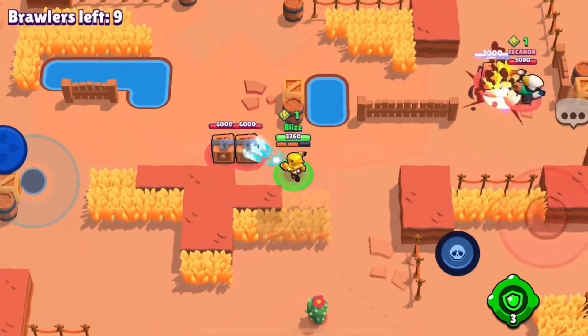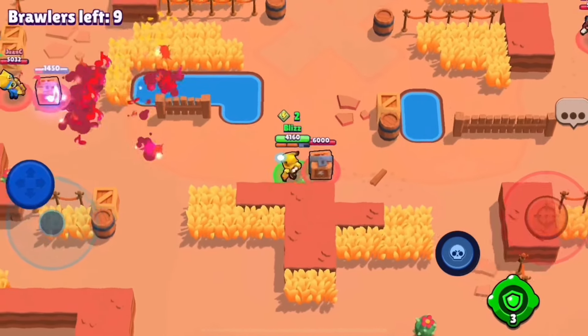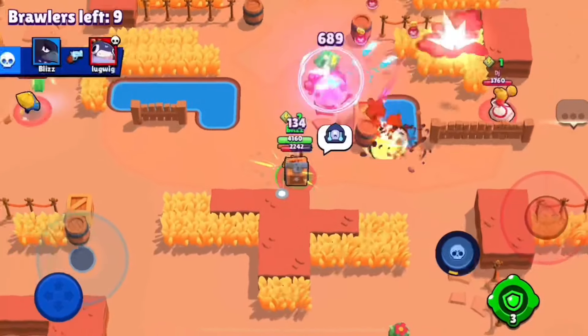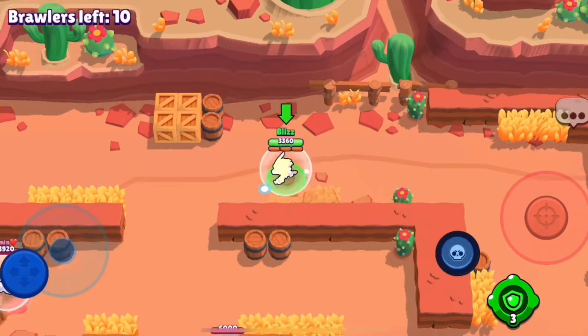If you were to take a look at other game modes such as Bounty or Gem Grab, those matches will last up to two or three minutes long as they do have a timer when the match will end. If you look at both Brawl Ball and Heist, you have two minutes and thirty seconds. However, if your team manages to score two goals or defeat an enemy safe before time runs out, it will save you lots of time.